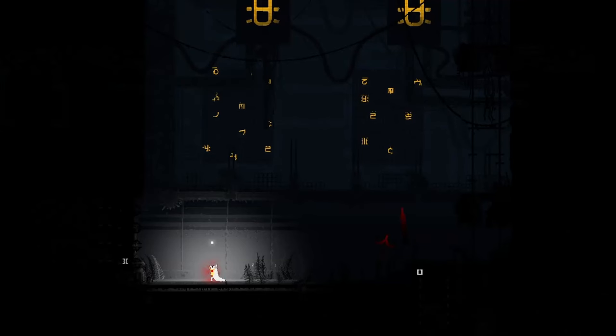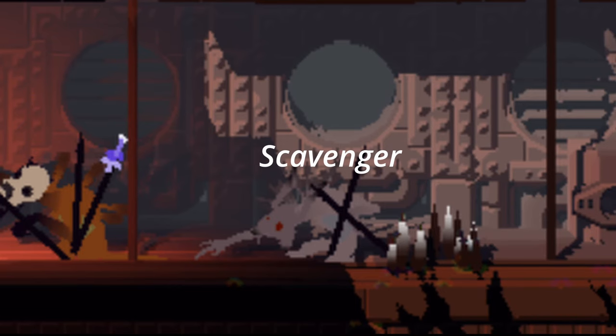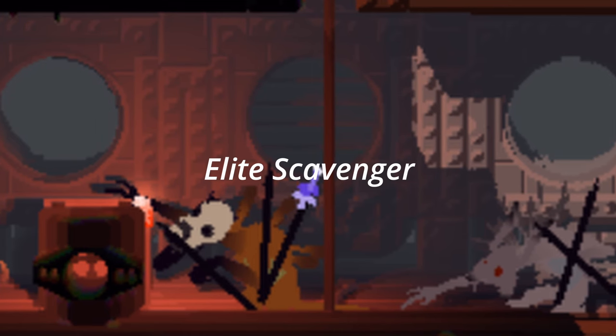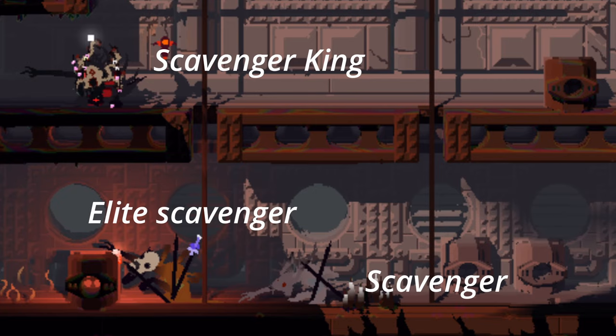There are three different types of scavengers. The regular scavengers make up the bulk of their population and are not special in any way. The lead scavengers have a vulture mask, electric spears, and can leap. And then we have the scavenger king, who we're going to talk about later.